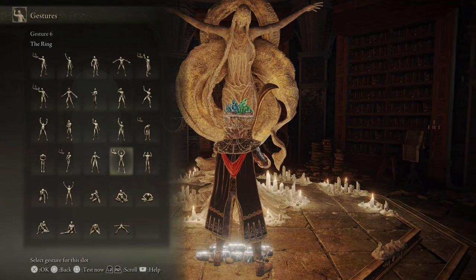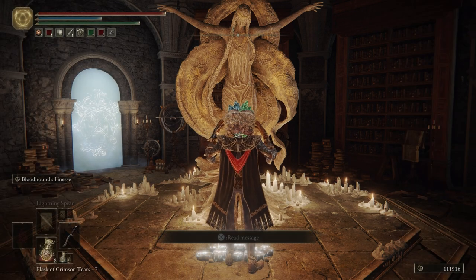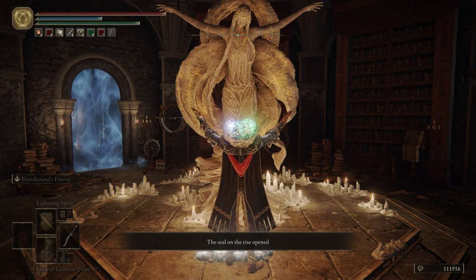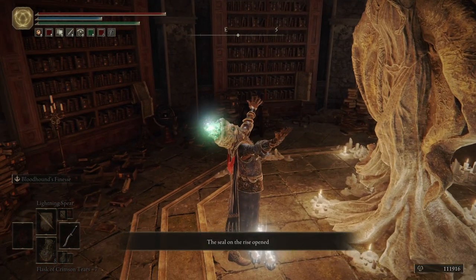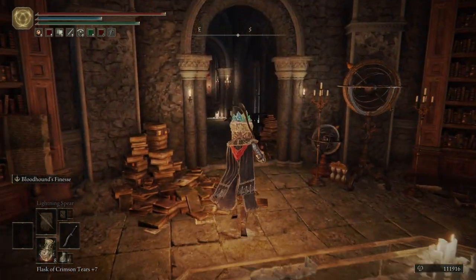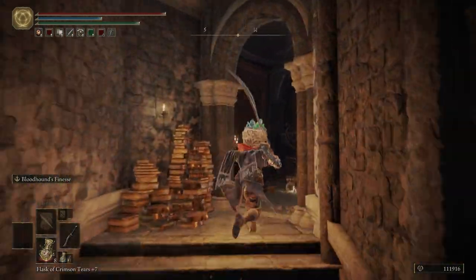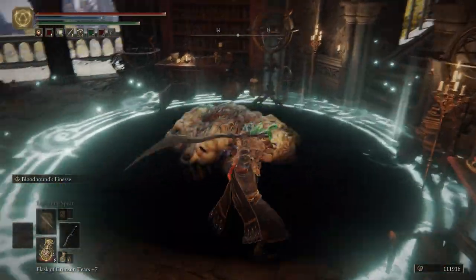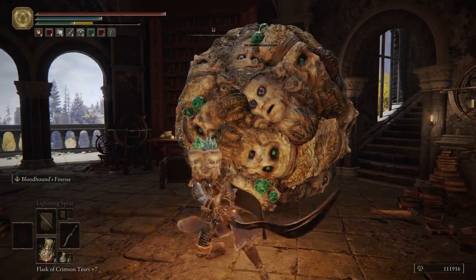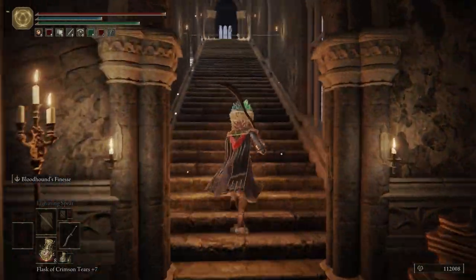We're going to switch out the ring for erudition and go ahead and use it now. Notice that the helmet actually glows and makes a sound — pretty cool. We're going to have an enemy that spawns in just a moment. It's like a bunch of those Glintstone crowns all balled up together. Really crazy looking.